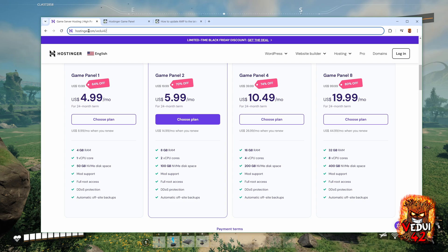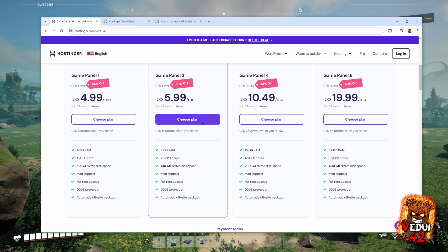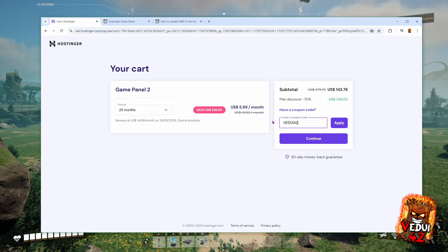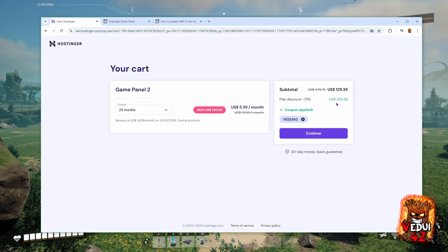So how do we do the sign up? Go to hostinger.com/videoe42 — make sure you're using my link. I'm going to choose this plan, but you can choose a higher one if you want to run multiple game servers. I run Icarus, Enshrouded, 7 Days to Die, and Satisfactory because I got a higher plan. But for basically running Satisfactory, this should be sufficient. Choose your plan, and you'll get an option to select different subscription durations. You get the cheapest price at 24 months; 12 months is a slightly higher price but still really competitive. Enter coupon code READY42 and click Apply, and you'll get a further discount — down to $129 for two years of running your server.